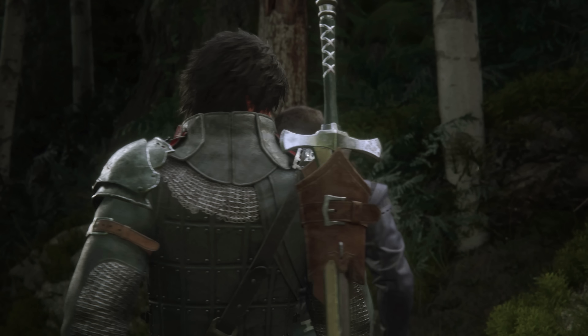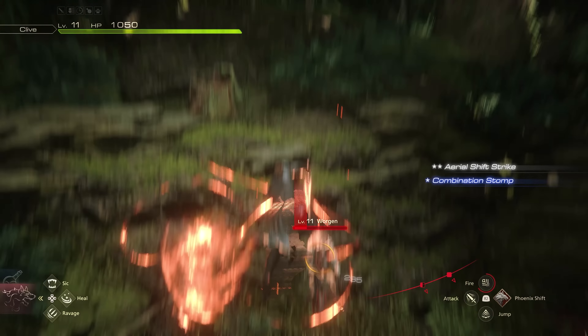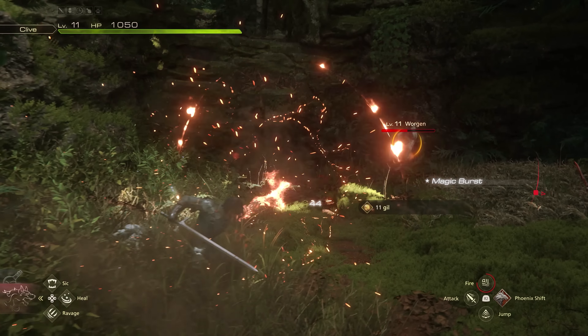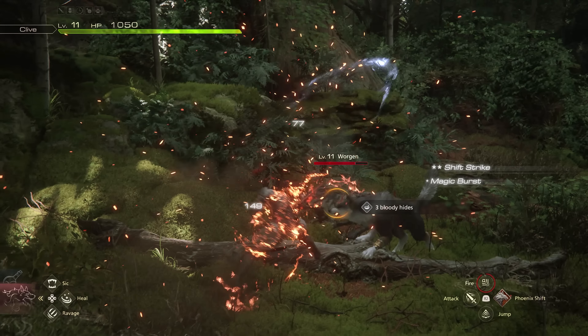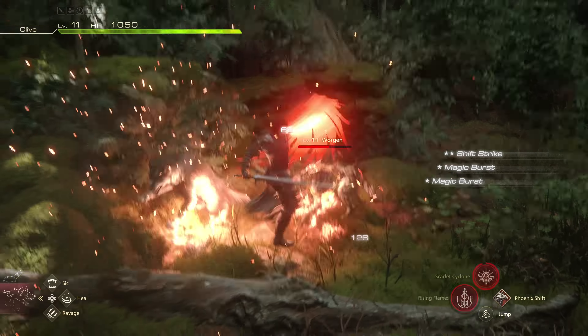After a few more skirmishes we eventually faced off against a giant goblin by the name of Gigas — this appears to be a sub-boss enemy type you can encounter throughout several different regions in Valisthea, not exclusive to Stillwind Marshes. The mini-boss plays out largely as you'd expect: you have to break its Will gauge before it's downed, allowing you to do a considerable amount of damage. Something important to note is that if you don't continuously attack the enemy to bring their Will down, it will slowly but surely recover.